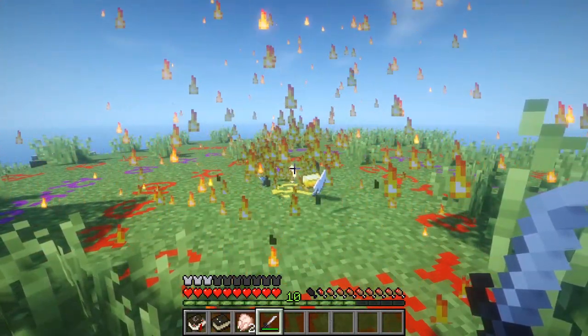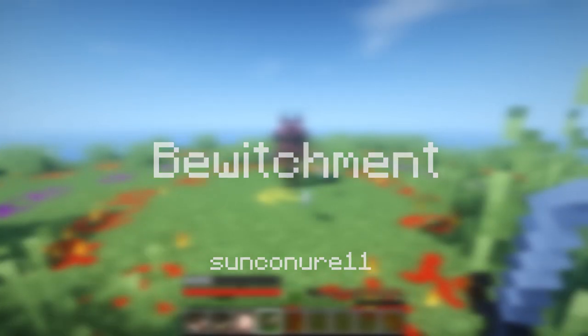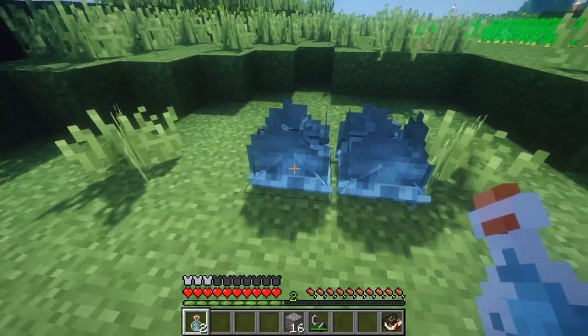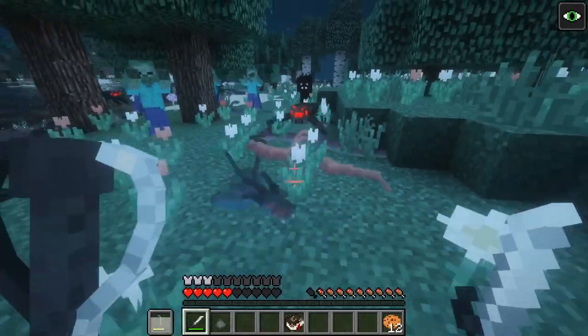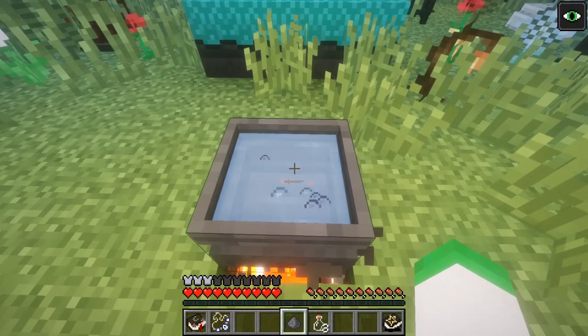Greetings and welcome to the Game Hobbit. Today we are covering the Bewitchment mod by Sunkener11. Bewitchment is a witch-based magic mod, giving you all sorts of devices and sorcery to play around with, from flying on broomsticks to brewing new potions.